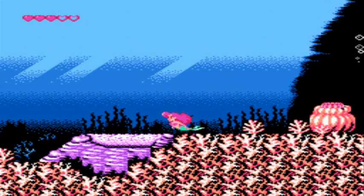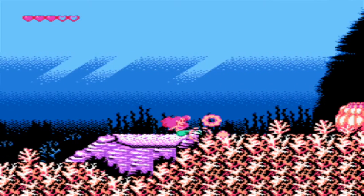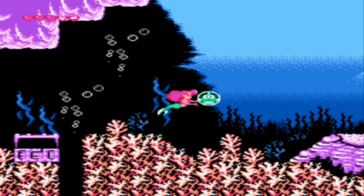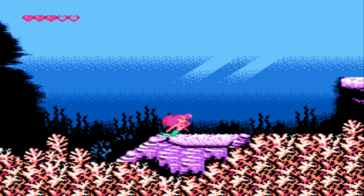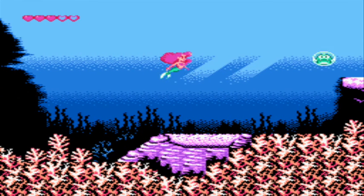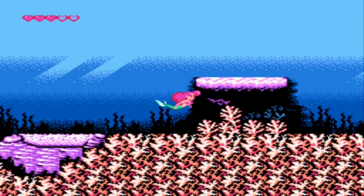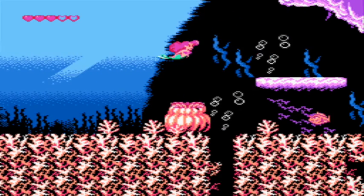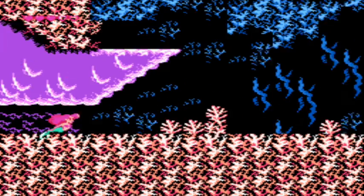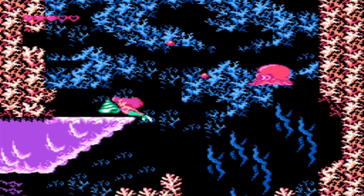Now, these sand pits along the way — if Ariel flips through them with her tail fin, there is a chance you can come across one of two different hidden items: a dinglehopper or a snarflat. There's a snarflat right there. This is not actually my first time playing through this game. I did a test run before recording, just so I could be a little more familiar with the game and have a smoother experience for you all. The snarflats were a little more challenging to come across than the dinglehoppers.